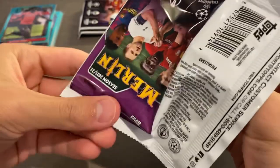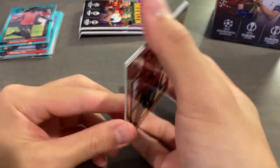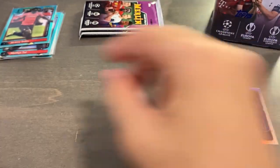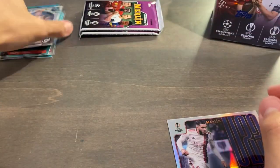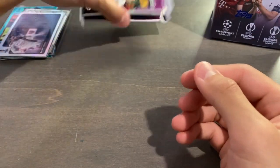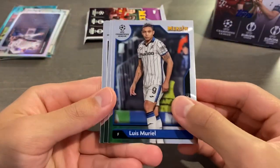Maybe we have an insert here. That's Azuli. Jonathan David rookie, U-23 Stars insert. And a Prophecy Fulfilled Harry Kane. It seems like instead of being spread out, I have gotten two insert packs in a couple of these blasters now. U-23 of Ryan Scherke. I do like the look of the inserts this year, as I have made myself clear.